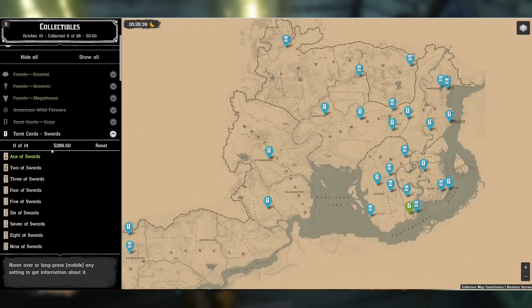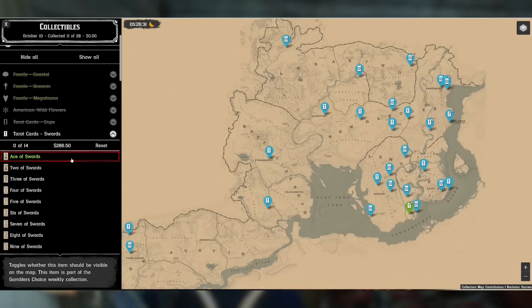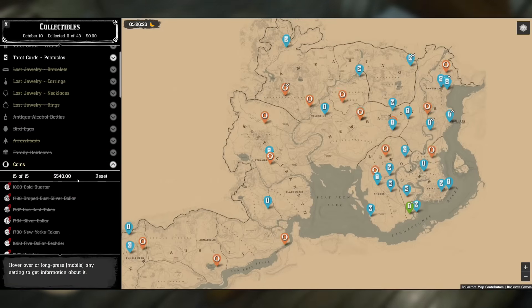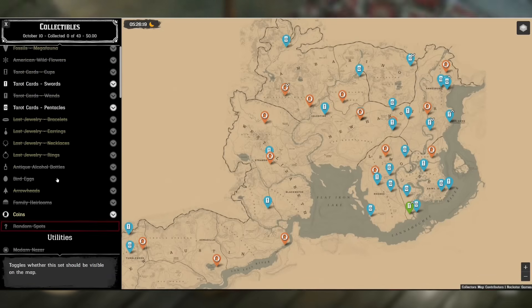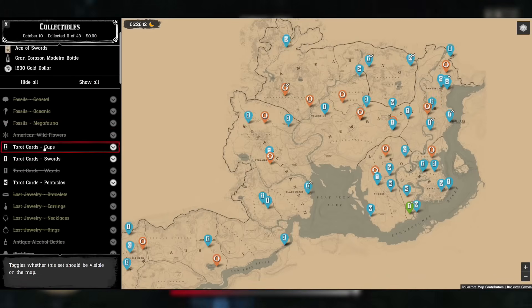These two collections are relatively expensive — $286.50 for a full set of all 14 items. You might ask why we're not choosing something more expensive like coins, which is $540. That's because some collections are guaranteed with no randomness — they're marked in gray and white.